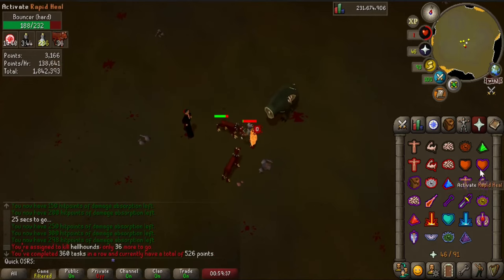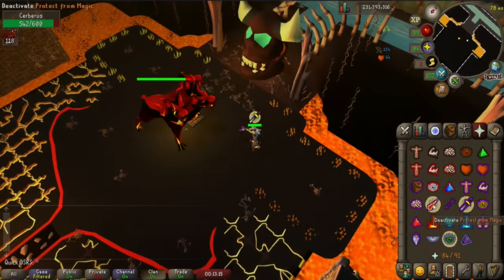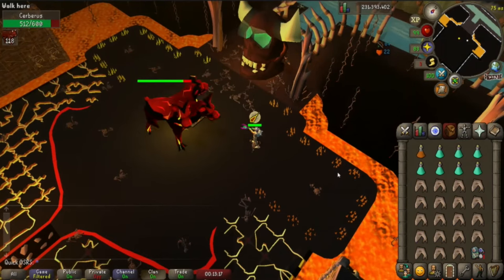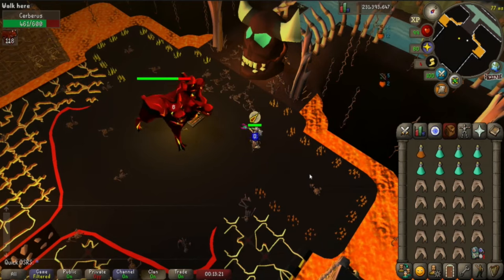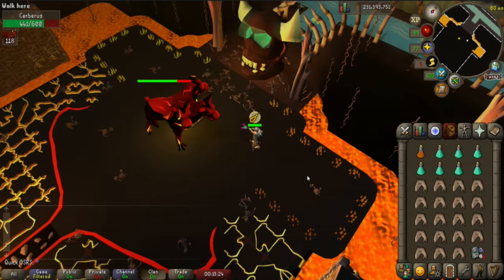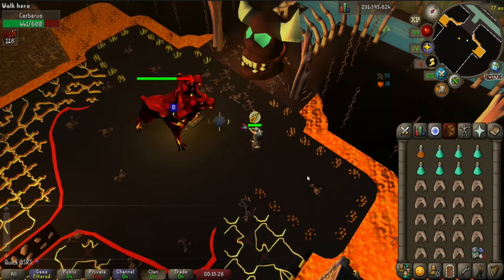What will work however is killing Cerberus. So if you want to make some more profit out of your hellhound task and you've got at least 86 or 87 slayer, you can actually start killing them by using the wild pie to boost your slayer level. I'll put up a Cerberus link at the end of the video, but first let's have a look at the rewards.